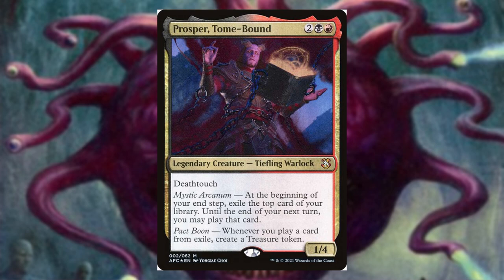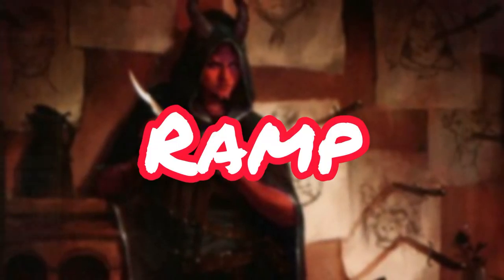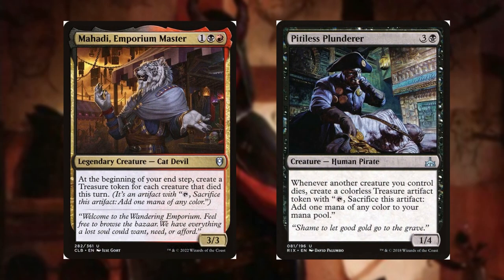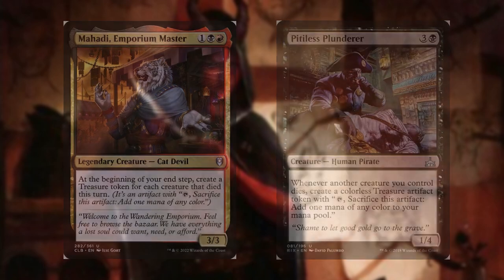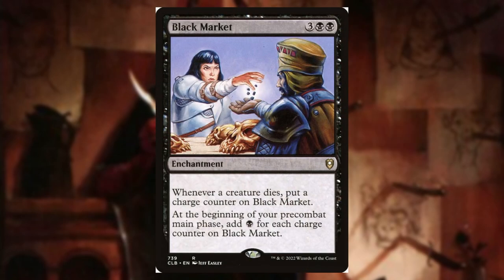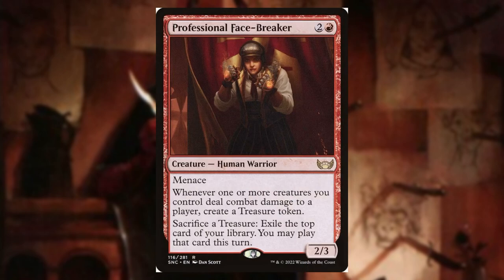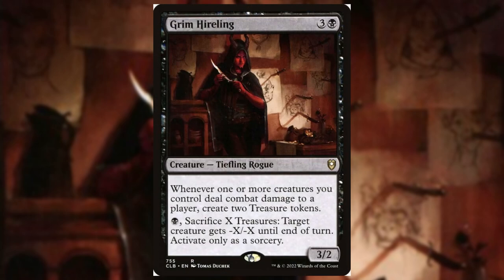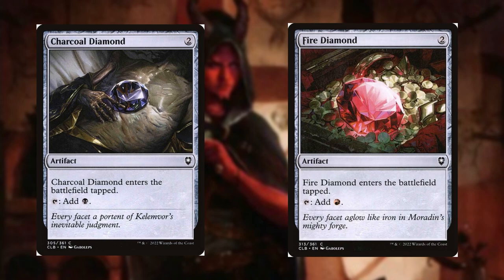Moving on to ramp — we have Mahadi Emporium Master and Pitiless Plunder, two insane treasure producers that are going to be perfect in the deck. Black Market is going to be another insane card in the deck — our opponents' creatures are going to be dying, our creatures are going to be dying, this is going to generate a lot of mana very quickly. Professional Facebreaker is another treasure token creator that can also be used as card advantage. Grim Hireling is a treasure token producer that can also be used as removal. Arcane Signet, Rakdos Signet, Charcoal Diamond, and Fire Diamond are all solid ramp. And lastly we have everyone's favorite, Sol Ring.